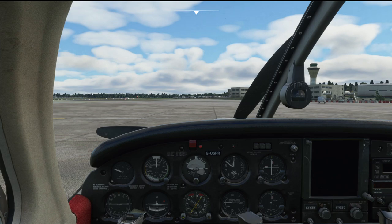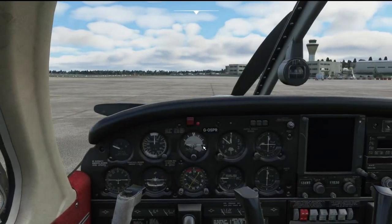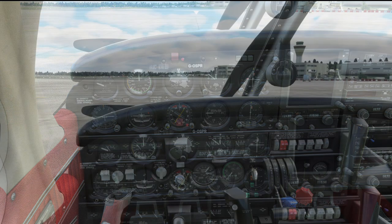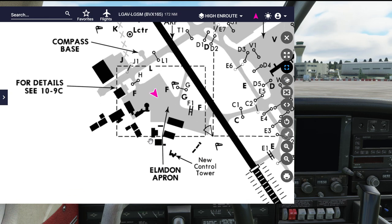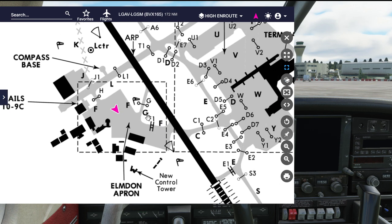We're on stand and jumping into the flight deck. Winds are variable at five knots but favoring runway 33 today — it's pretty much a crosswind, and I'm on live weather. Go through your normal pre-flight checks. Having a quick look at Navigraph, you can see the ground charts at Birmingham and our position on the Elmden apron, just outside the control tower. We're most likely going to taxi to Foxtrot One on taxiway Foxtrot to depart runway 33.